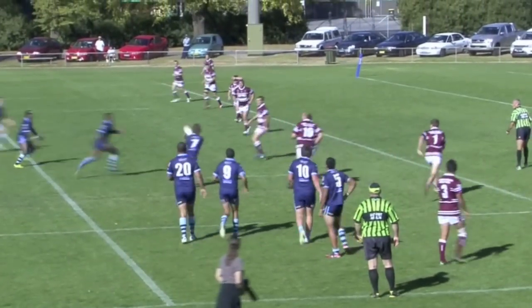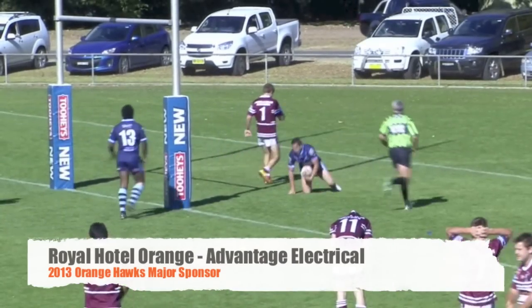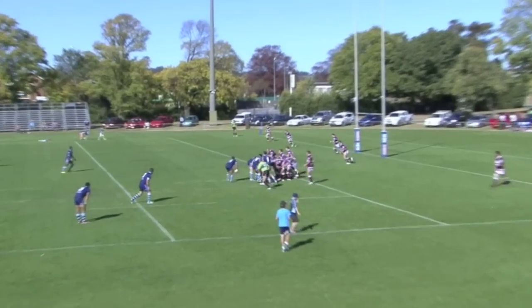Hawks on the attack again, Rosser out to Mortimer — great hole-running there from Mortimer the number six. Two tries on the board for Hawks.